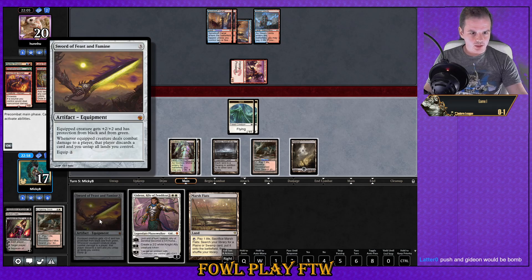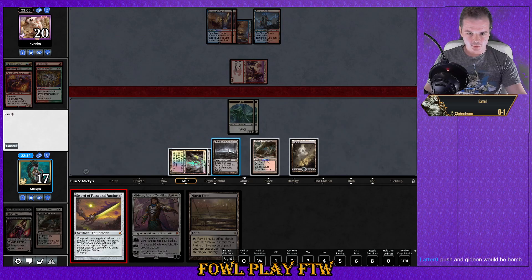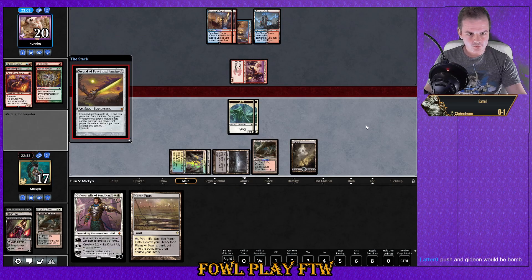I kind of like the idea of going Sword of Feast and Famine so we can untap all our lands after we attack. They can unfortunately shoot our creature in response to the equip. The Streamdecker should be updated now, sorry about that. Opponent concedes — sweet!